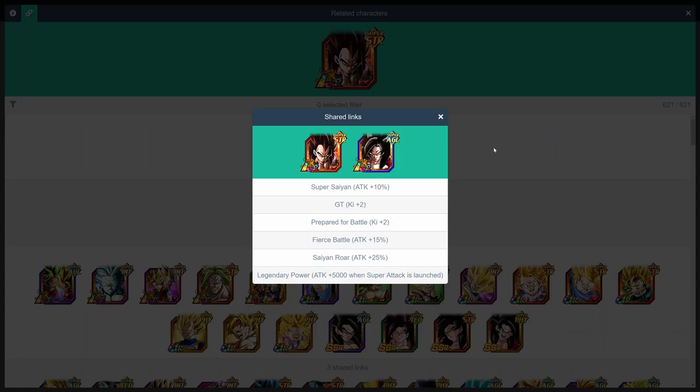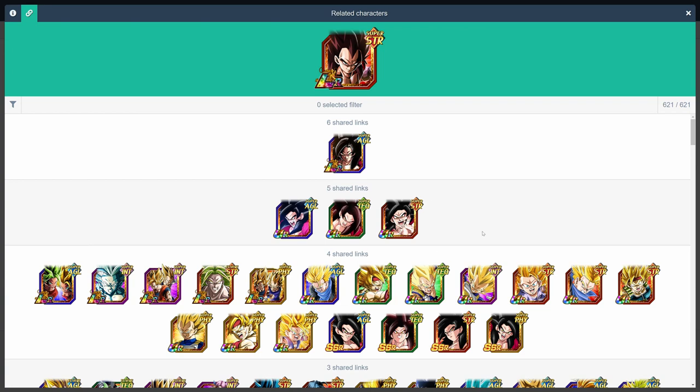Obviously, LR Super Saiyan 4 Goku is also LR Super Saiyan 4 Vegeta's best linking partner. The other Super Saiyan 4 Gokus are fantastic options as well. Basically, any unit that works as a linking partner for LR Super Saiyan 4 Goku will also work for LR Super Saiyan 4 Vegeta, since they almost have the exact same links.